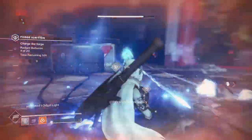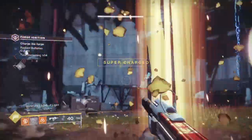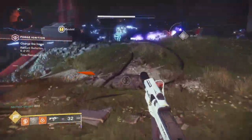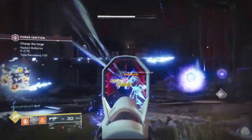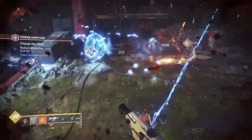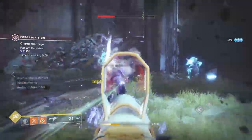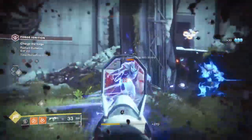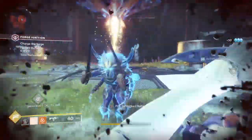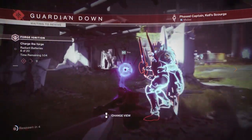As you can see in the background gameplay, normal engrams drop around here, but the fusion rifle won't drop there — it drops from the boss. The boss in Bergusia Forge is always going to be a Spider Tank Warden. What you need to do is eliminate this Spider Tank Warden within the given time, and then the gun will drop.